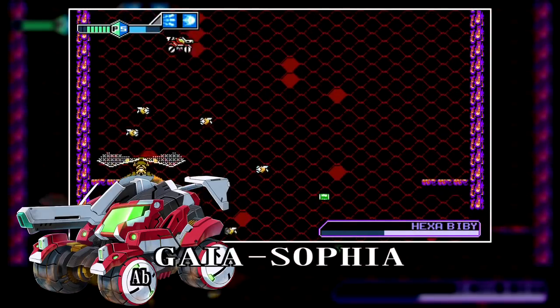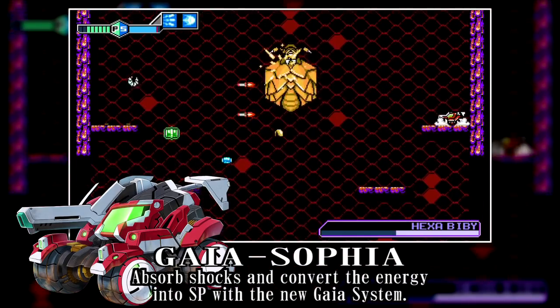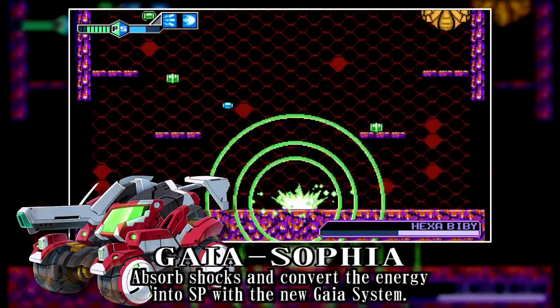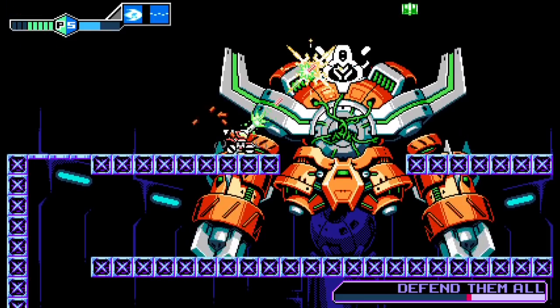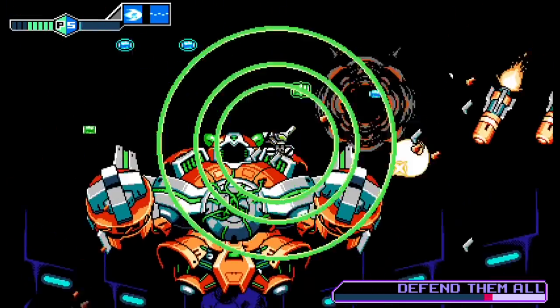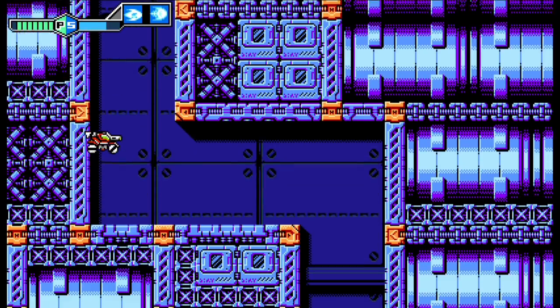Your new battle tank, G-Sophia, is equipped with the Gaia system. Harness SP for its weapons and abilities any time it falls from tall heights or takes damage.